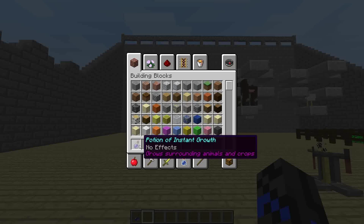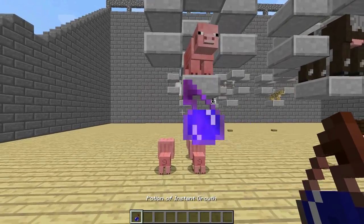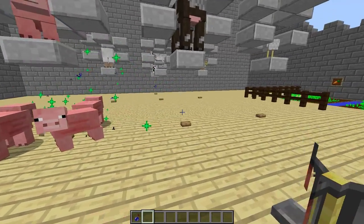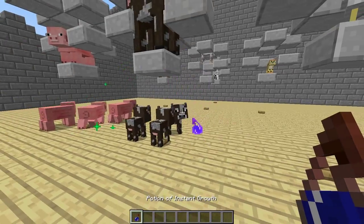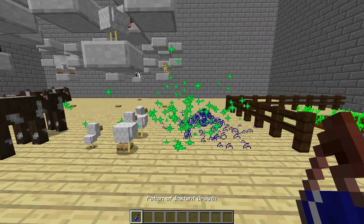Now that we got our potion brewed, let's see its effects. First of all, any baby animal in the game will be instantly grown when the potion is thrown at it. Notice this has a certain area of effect — if we throw it to the side of the mobs, it only affects the ones in the three or four block radius.